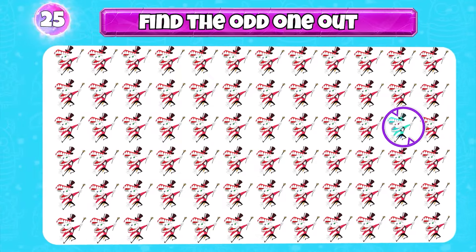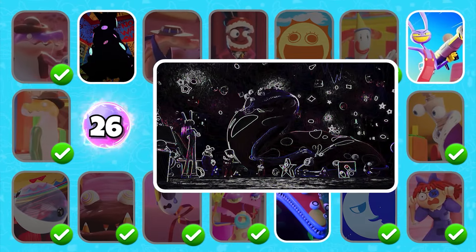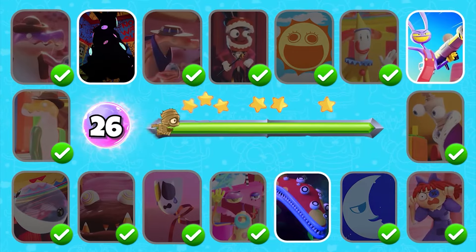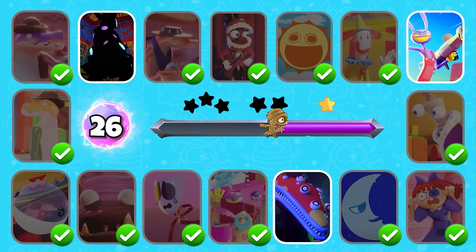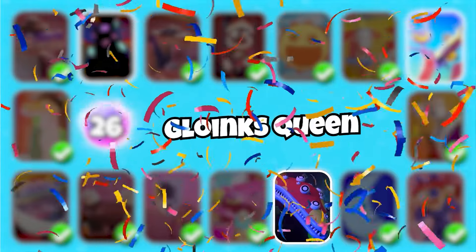Level 25 — find the odd one out. Good job, it's here. Level 26 — which character's name is this? It's Glenks Queen.